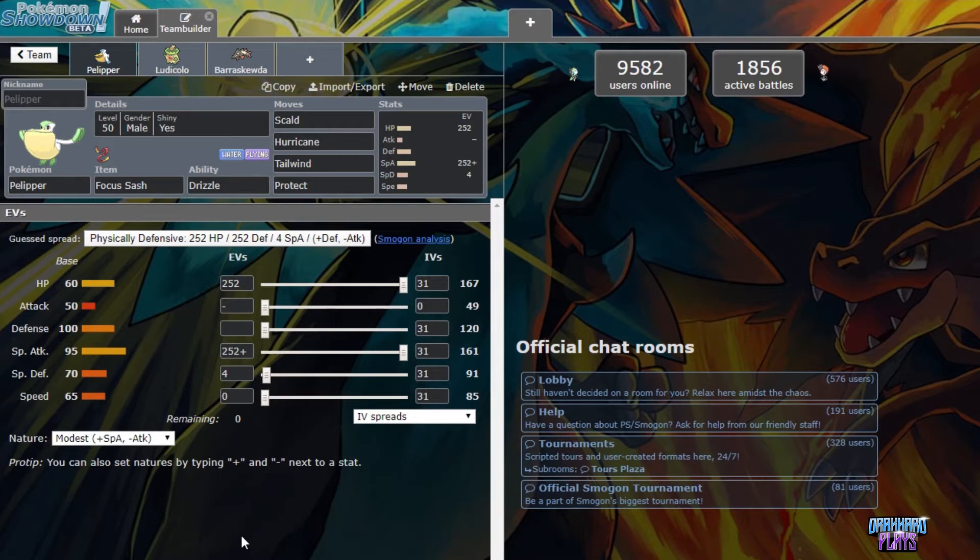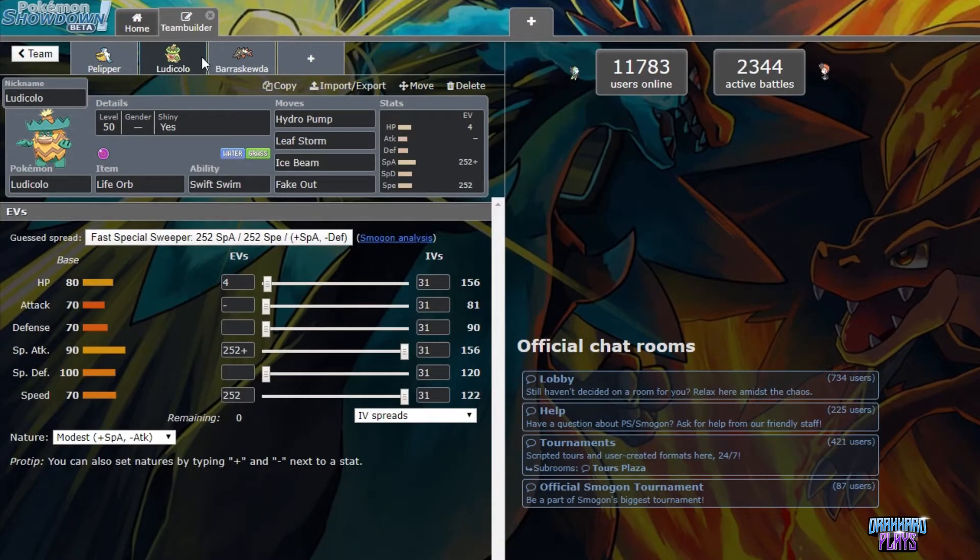This mechanic will be explained further by Professor Toph during his segment. Next up is Ludicolo with the ability Swift Swim. The popular moves to use are Hydro Pump, though some would use Muddy Water, Leaf Storm or Energy Ball, Ice Beam, and Fake Out. Ludicolo's go-to item is Life Orb, which gives an attack multiplier of 1.3 at the cost of losing one tenth of its max HP after an attack. Ludicolo's popular EV spread is 4 points in HP, 252 points in special attack, and 252 points in speed, with Modest as the nature.